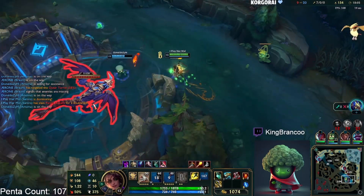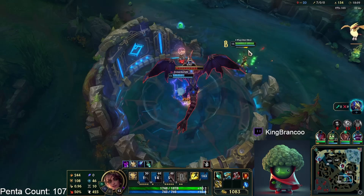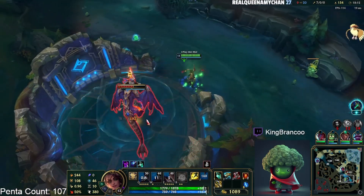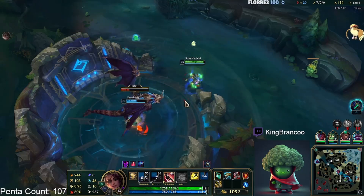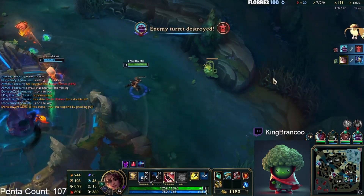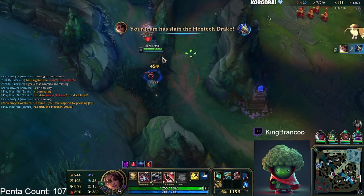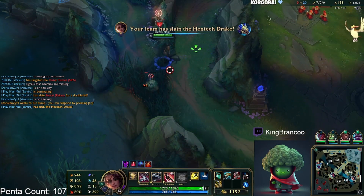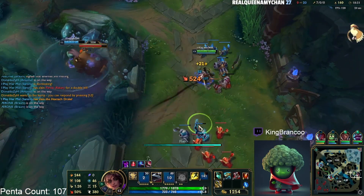Now you're just super strong. Ideally you want the Amumu to hard-force fights here and then you engage off of the Amumu. That was a really greedy chase by them — there are a lot of fights where you can counter-engage like that where they will just chase down a target like Amumu and then you turn and you're there to just insta-kill everyone.